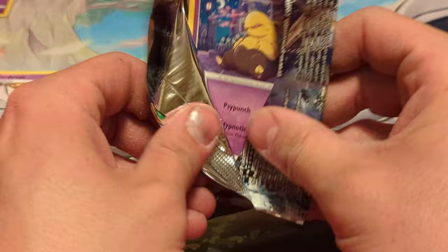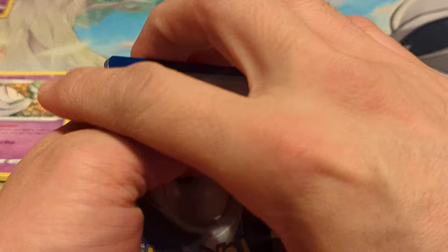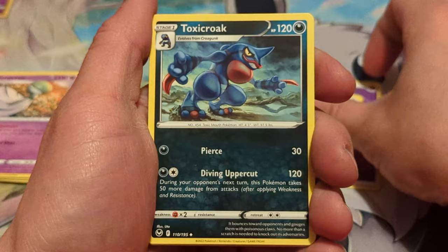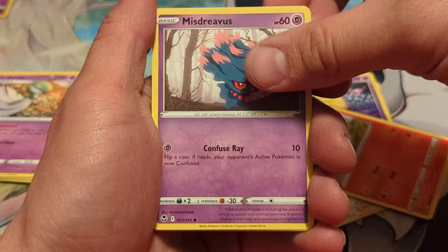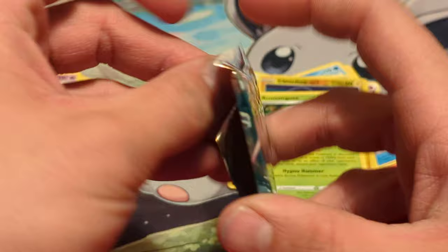Let's pull out this second pack. There is the code for that Silver Tempest pack. Two, three, and four to the front. Flipping them over, starting off with the Psychic Energy: Fearow, Toxicroak, Professor Laventon, Drowzee, Growlithe, Misdreavus, Wailmer, Murkrow. Our reverse is a Chinchou and a regular Amoonguss as our rare. So far nothing out of either side.